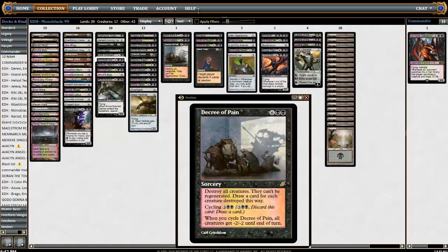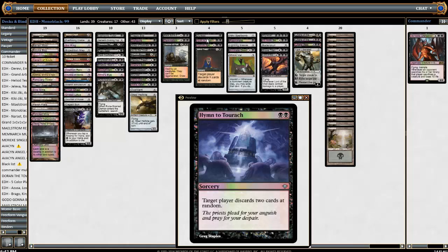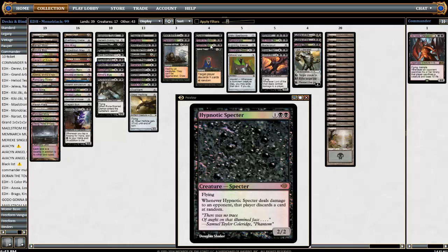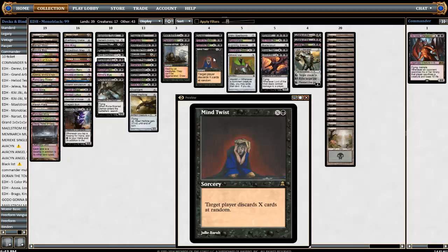The Rest is our discard suite. Duress — obviously worse than Thoughtseize, I just don't have one. Hymn to Tourach — oh, such a blowout sometimes. It's such a horrible card to play against but feels so great to play with because you're always getting two cards and mostly they only have one left. Then we have Hypnotic Specter which I love — he has an early play which a lot of EDH decks lack. They also lack early fliers, and you just start hitting your opponents with Hypnotic Specter and they're slowly discarding at random. He has awesome original art. Mind Twist — people just concede to Mind Twist, and for good reason. It's a blowout card — even if they have four cards in hand I'll do this for three, you're going to get whatever they wanted and it's random so they have no choice.